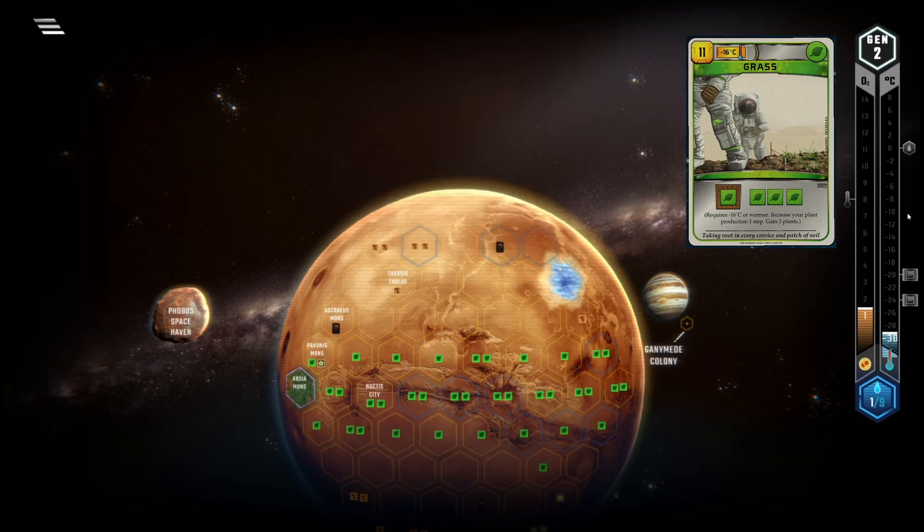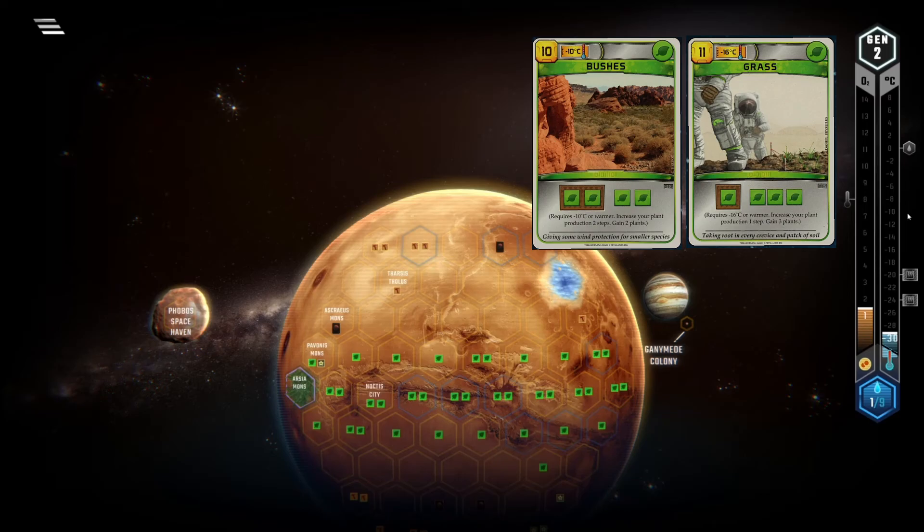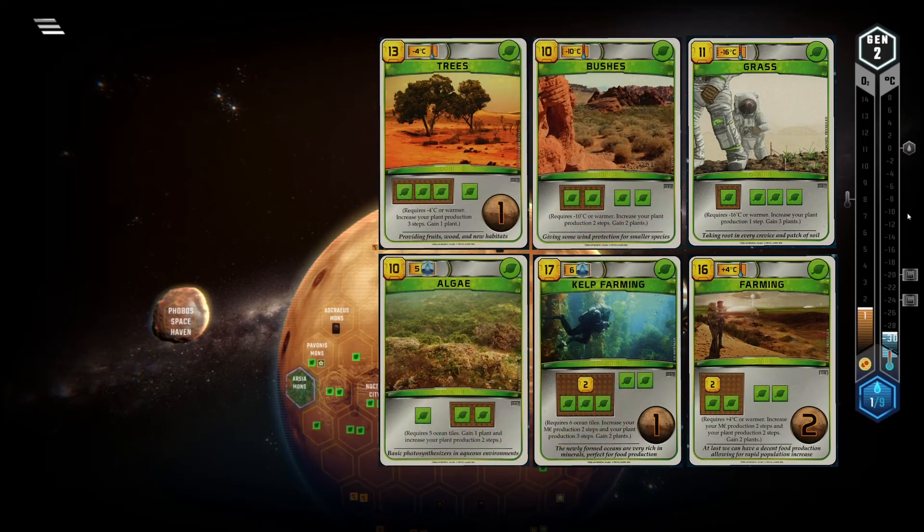At the same time, on its own it doesn't yield the same long term power as Bushes, for example, which is available a little bit later. It's a card that you sometimes play around, meaning that you will try to defer temperature bumps to minus 16 degrees to when your opponents have passed, just so they can only play this card one gen later if they have it. You'd do the same with Bushes, Trees, Farming, Kelp, or Algae. And while this says a lot about the strength and consistency of Grass, it is not quite in the same league as these cards.